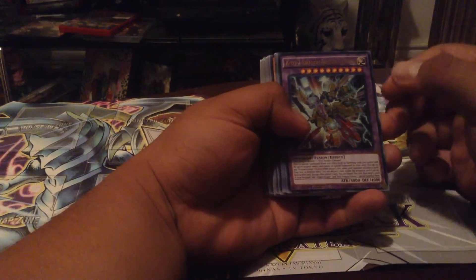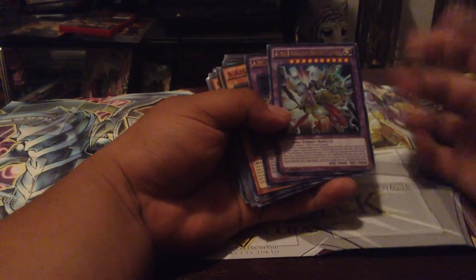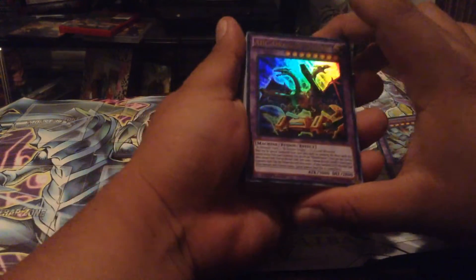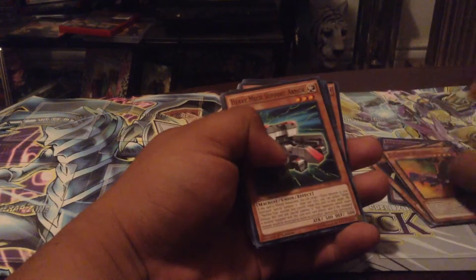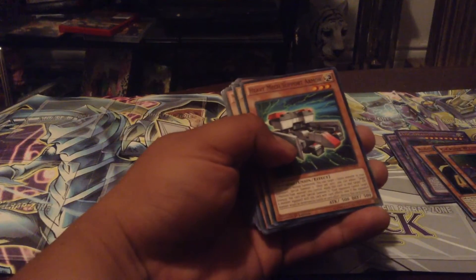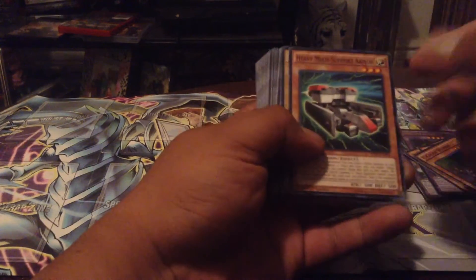First we got the A-to-Z Dragon Buster Cannon — that guy right there. I'm not really sure if I'm gonna be able to play that, but the main card that everybody is after is the ABC Dragon Buster. Then we got the A Assault Core, B Buster Drake, and C Crush Wyvern — these three make the ABC Dragon Buster, which is really amazing. He basically just dominates right now.